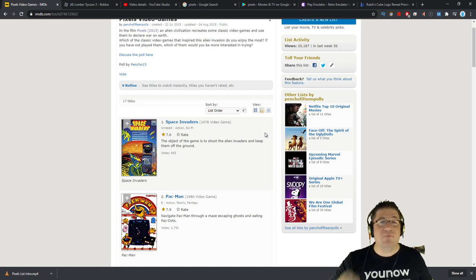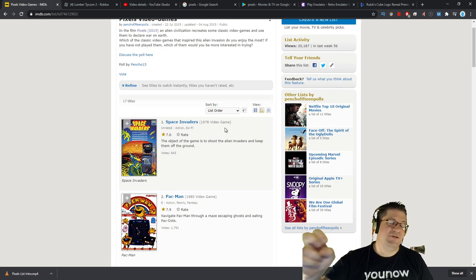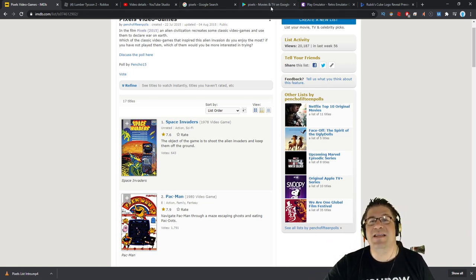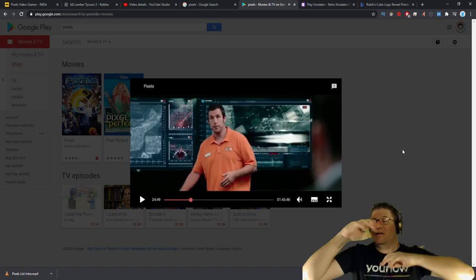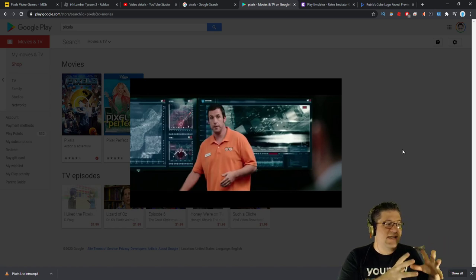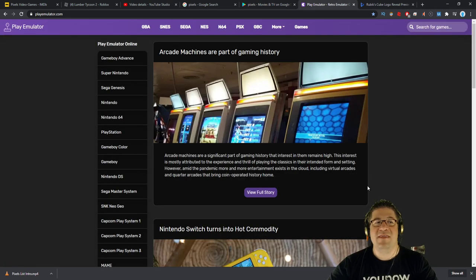So the first one is Space Invaders, 1978. I can't find an emulator version or the specific version they're playing. In the movie they mention that the Galaga that exists now came out in 1986, so that's a newer version — it didn't have the same bugs. The platform I'm using is playemulator.com where you can basically play games online.